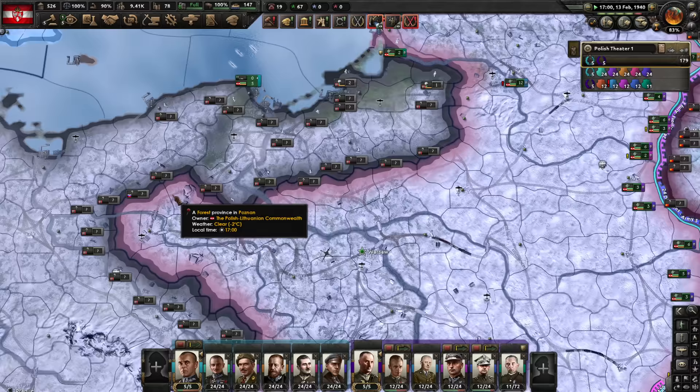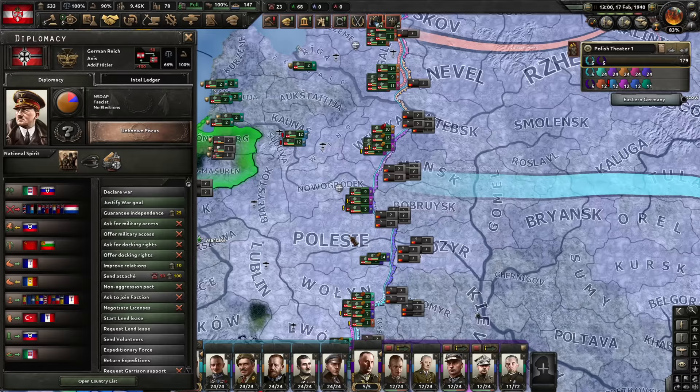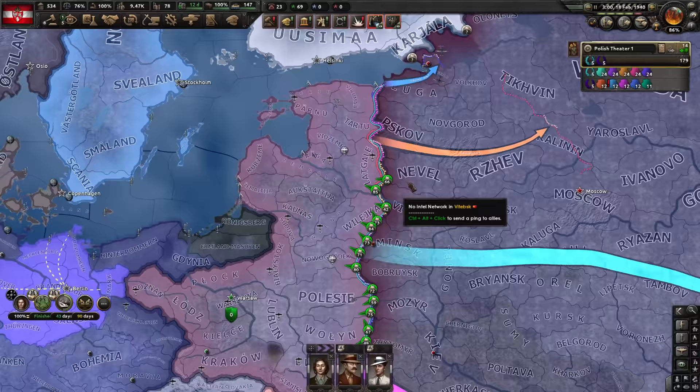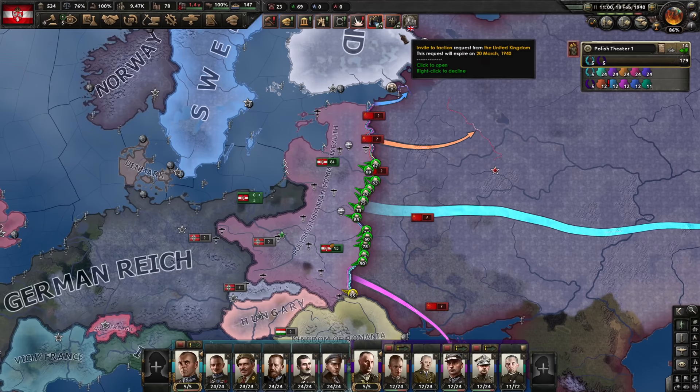Do we want fighter 3? I don't think so, not unless we get a bonus. We can get a bonus actually — maybe we should do fighter 3 but I'll just produce fighter 2. Let's split the air wings, merge, deploy more if we can. Half will cover this area, the other half will cover here to help against the Soviets. Both Paris falls and France capitulates — let's adjust our trades. Two new commanders — make use of that command power. The Soviet Union has attacked us and we have called in the Allies. Should we join them? Yes — let's join the Allies.